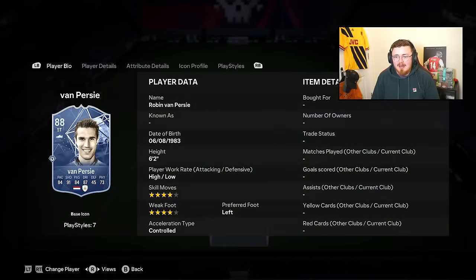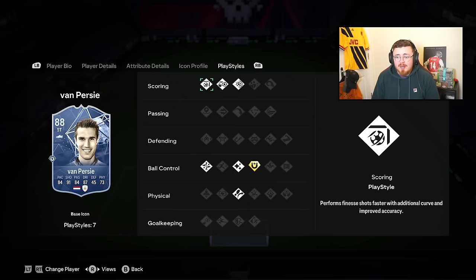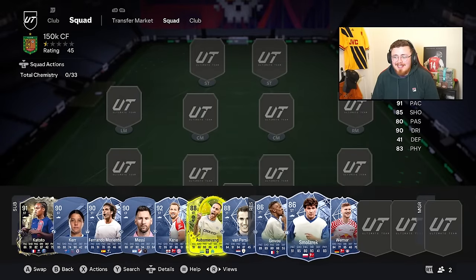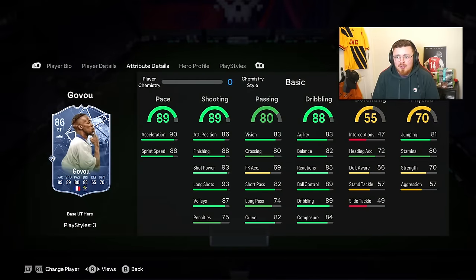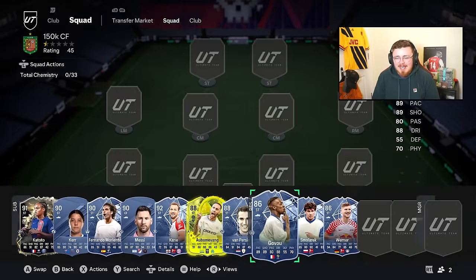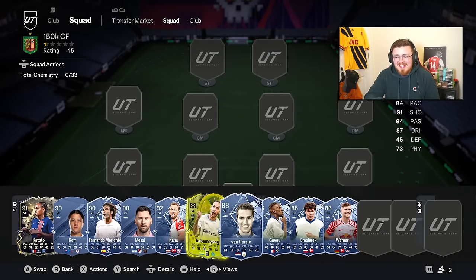Robin van Persie is four star, four star - not super insane on the ball but still very good. Glides across the pitch with Technical, Finesse Shot, Chip Shot, Power Shot, First Touch, Trickster, and Flair. Great shooting stats and a brilliant option. Sydney Govou and Smonarek are the two go-to heroes here. This bracket is a little lacking for hero strikers in general. Out of these guys I'm probably picking Aubameyang and Morientes.